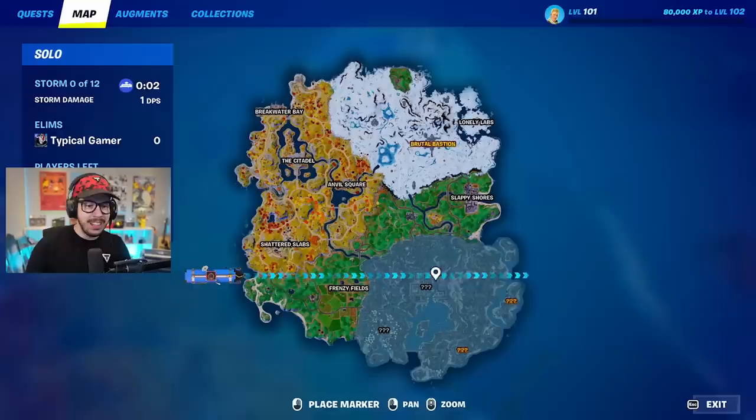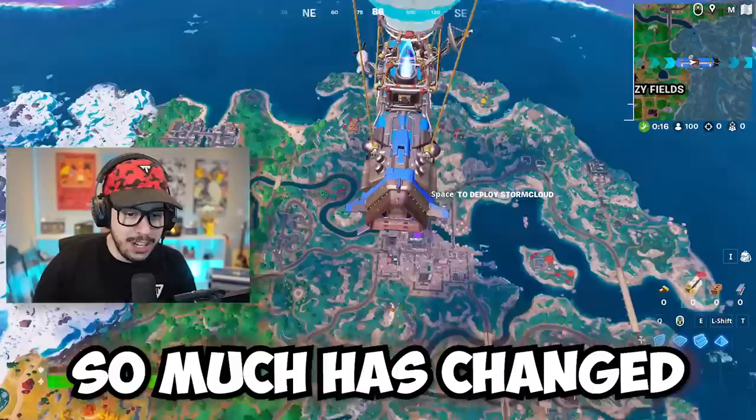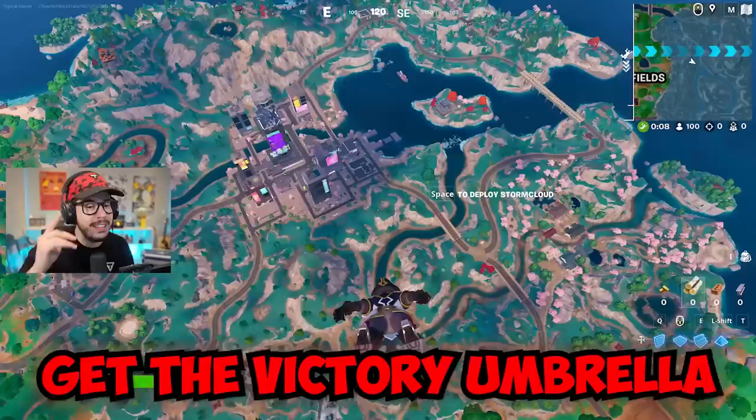First things first — they added such a huge portion of the map. Look at the grayed out area. It is massive. For game one, we've got to land at the one and only Mega City, which is going to be that giant location on the map. So much has changed in the game, and I'm going to try to cover as much as I can, but there is a lot.